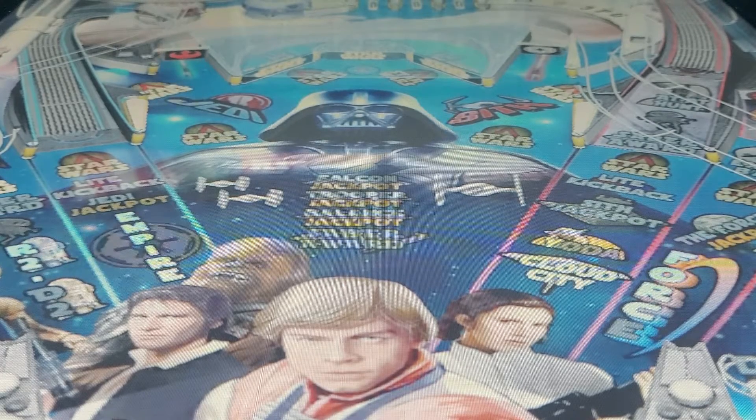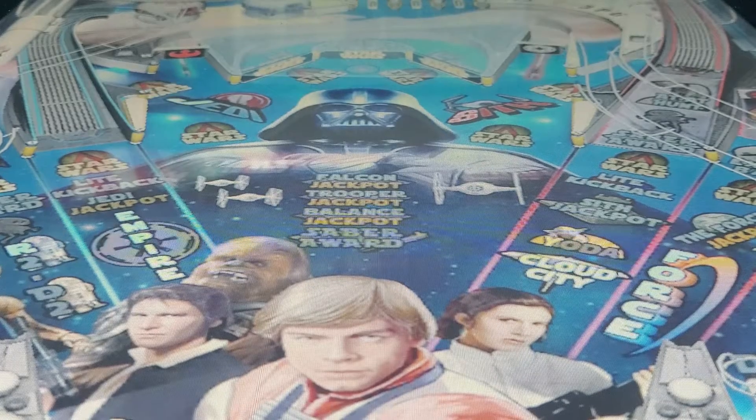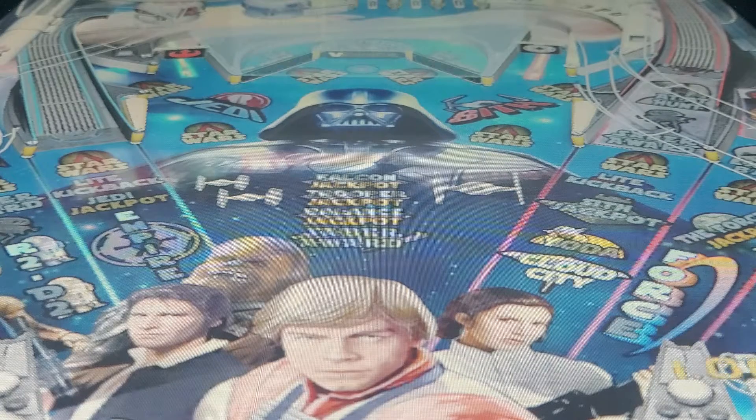How does Darth Vader just swallow it up randomly? On that top screen it says Darth Vader and it shows his face — he's doing something right now. Now it says R2-D2. Empire award times two score for 50 seconds. We've got times two score right now.